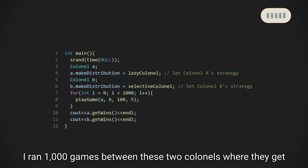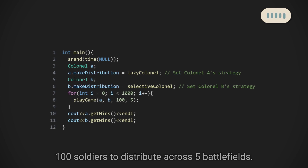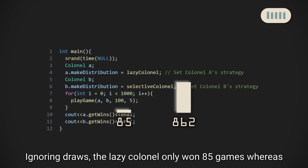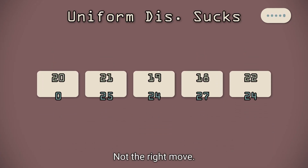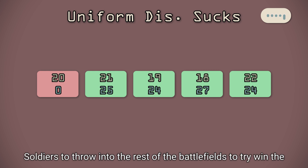I ran 1000 games between these two kernels, where they get 100 soldiers to distribute across 5 battlefields. It turns out the difference in strategies makes a huge difference. Ignoring draws, the lazy kernel only won 85 games, whereas the selective kernel won 862. Trying to distribute uniformly across the battlefields is definitely not the right move. By willingly losing a battlefield, the selective kernel had more soldiers to throw into the rest of the battlefields to try to win the majority of battles.